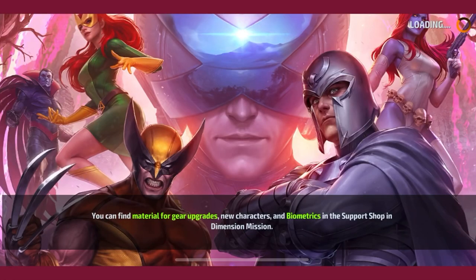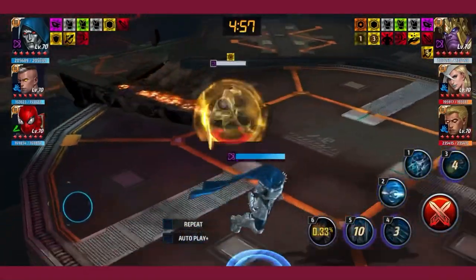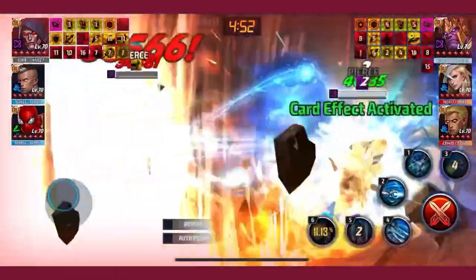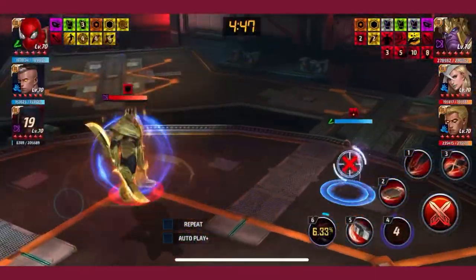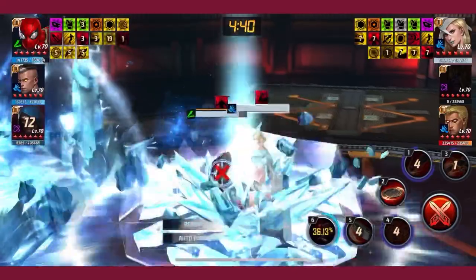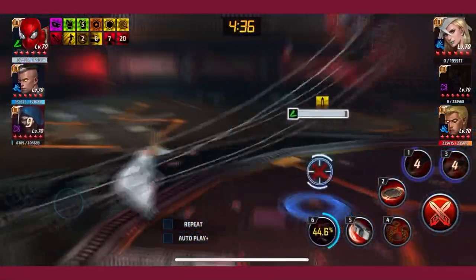I think this is my last match. I hope you guys enjoyed the video — I hope you understand more about how to use Thanos. I think Authority is the proper CTP for Thanos, and accumulation gives him the edge against opponents with high HP and regen.